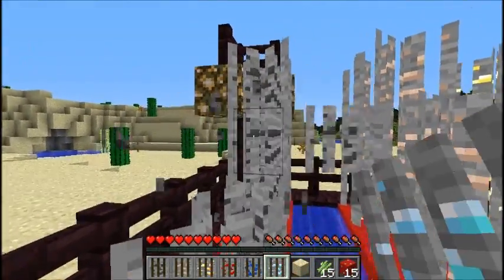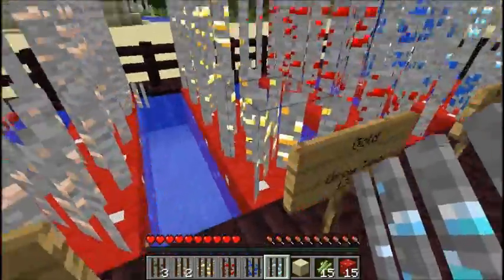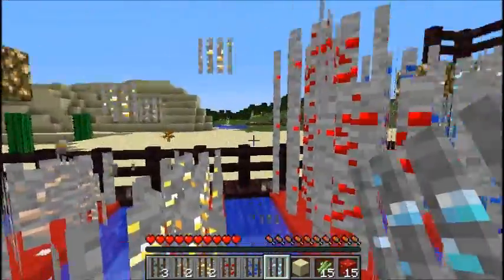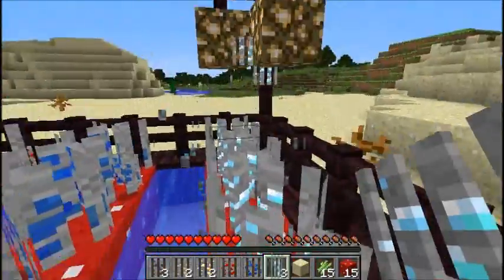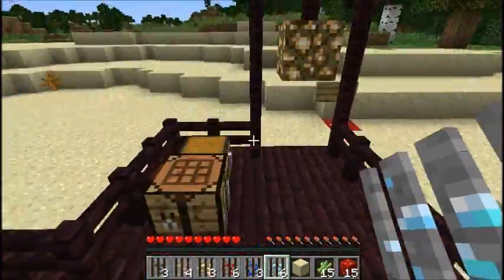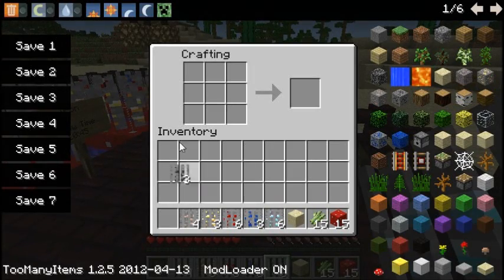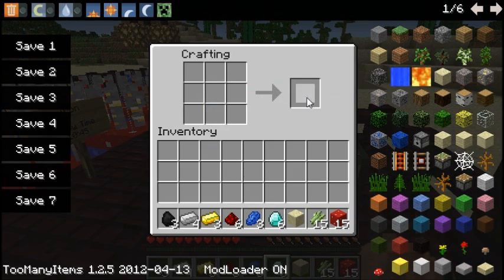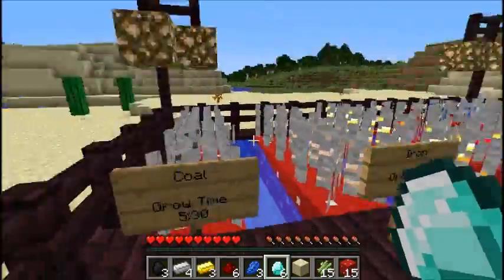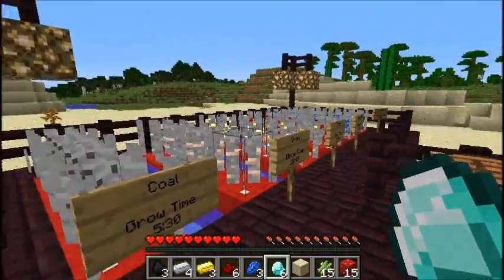To harvest you just left-click and they come off in chunks. I'll harvest a few of these — they should hopefully get knocked down by the water. Now just collect it all, and to convert from reed to ore you take it to a crafting bench and place it in. Simple as that.